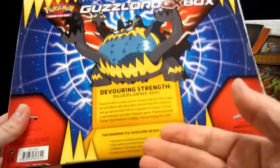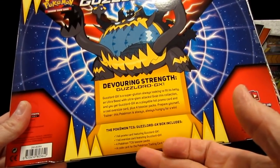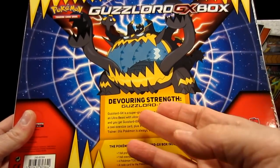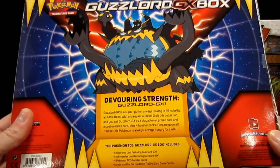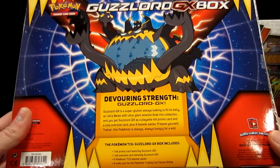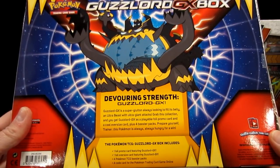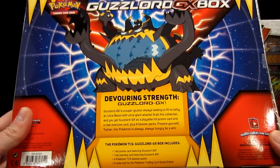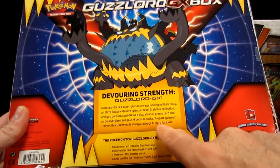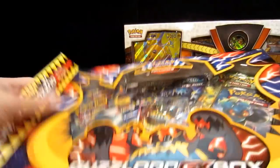Let's turn it around and look at the back. You get a promo card, a foil oversized card, four Pokemon TCGs, and a code card. Devouring Strength Guzzlord GX — Guzzlord GX is a super glutton always looking to fill its belly. An Ultra Beast with Ultra Giant Attacks. Grab this collection and you get the Guzzlord GX as a playable foil promo card and a cool oversized card plus four booster packs. This Pokemon is always hungry for a win. Let's go ahead and open this puppy up.